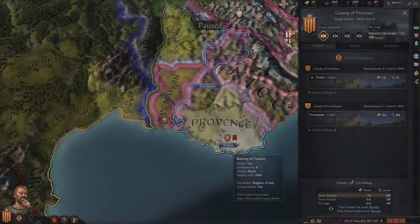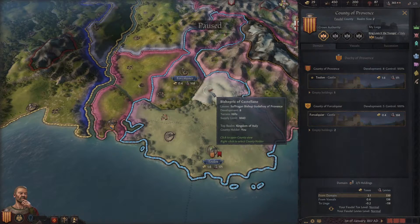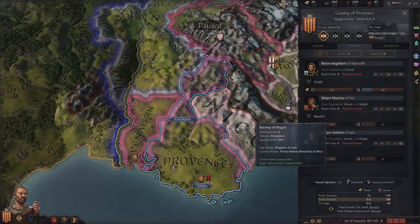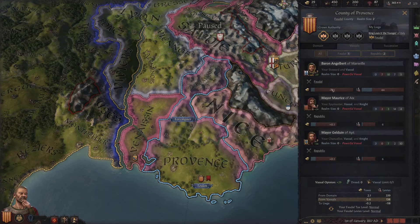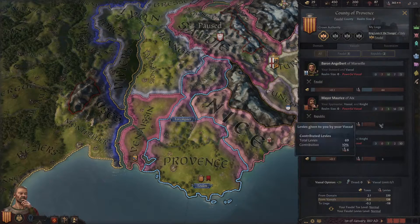Within these counties we can see there are some cities, other castles, and a church. So there are actually vassals — mayors and bishops and stuff. They don't really rule the land, but they are in charge of some of these different holdings. Presumably they pay us taxes and contribute a small amount of levies.